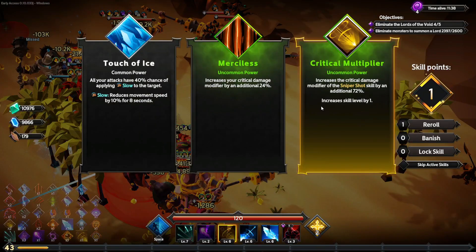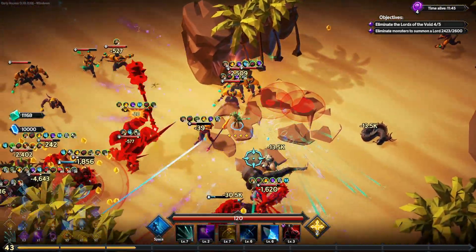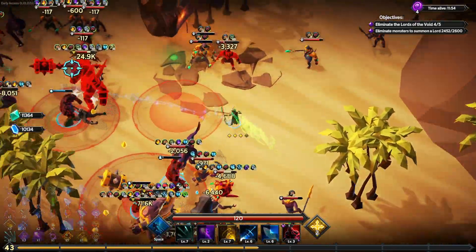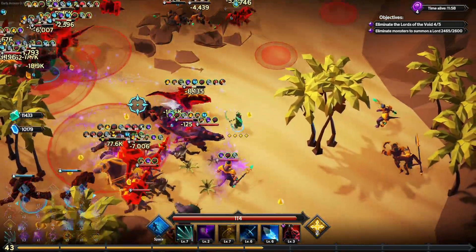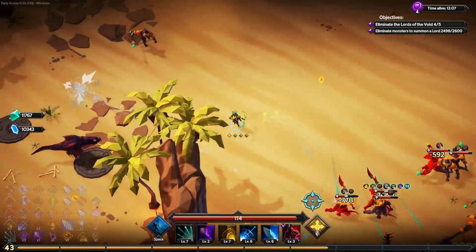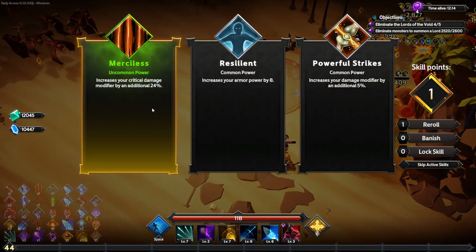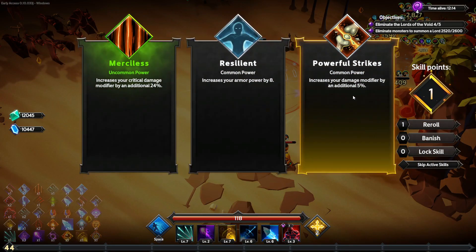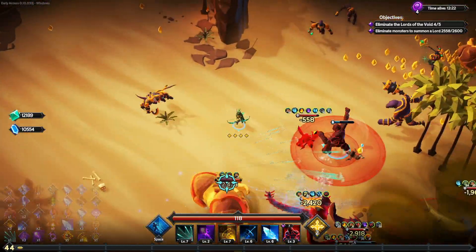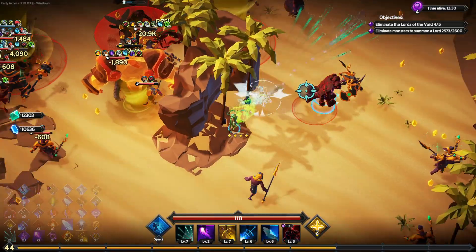Almost leveled up — crit multiplier, yeah. Give me the crits! I got stuck on a rock — use one of my four dashes. I can't believe how much health these Egyptian lizard enemies have — they're making it hard to summon the next Void Lord by not dying faster. Increase your crit damage modifier, powerful strikes — let's do that. Wait, is that the Void Lord? No, just a regular enemy. He keeps throwing twisters. Getting serious over here now.